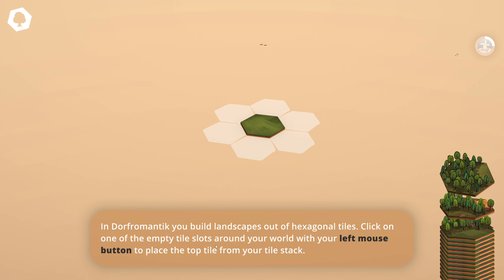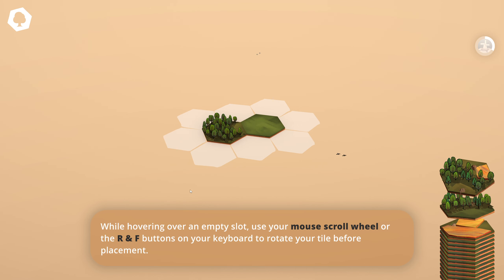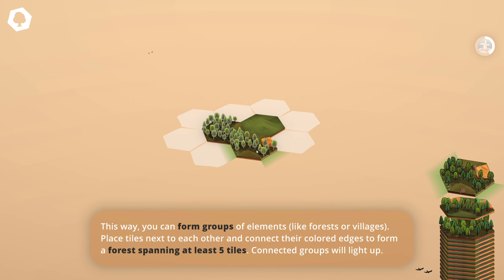Click on one of the empty tile slots around your world with your left mouse button to place a tile from your tile stack. We've got a tile here with five woodlands and one field, so I'm going to want to match the field up with the field tile. While hovering over an empty slot, use your mouse scroll wheel or the R and F buttons to rotate your tile before placement.